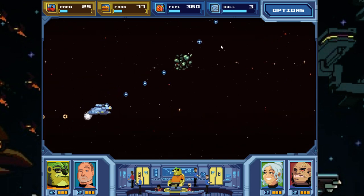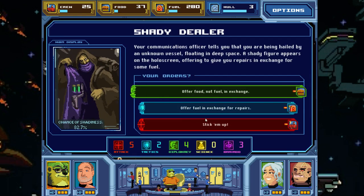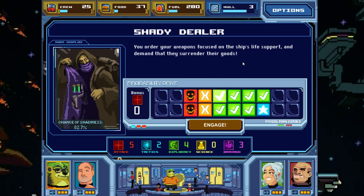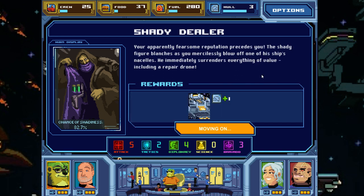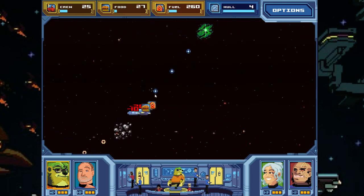We may gain some hull here, which I'll take. We are already very low on food. Next encounter: a shady dealer hails us from deep space, offering repairs in exchange for fuel. We decide to stick them up — we're good at shooting things. We get a green check: our fearsome reputation precedes us, the figure surrenders everything including a repair drone. Why can't you have food? There's food coming up on the next route though.